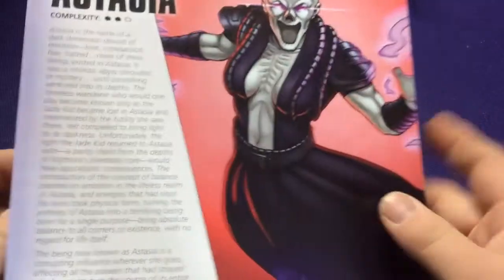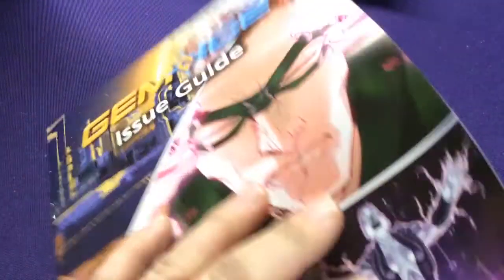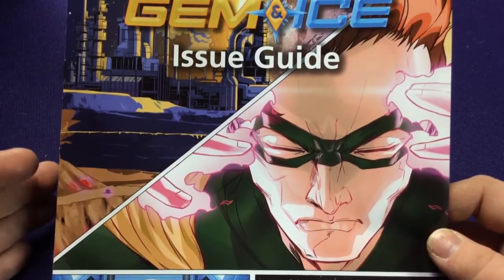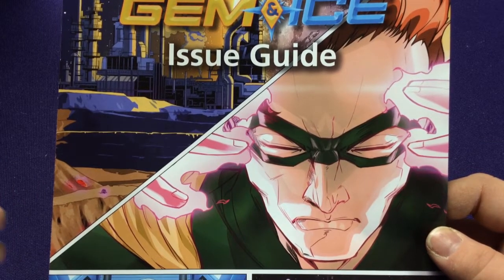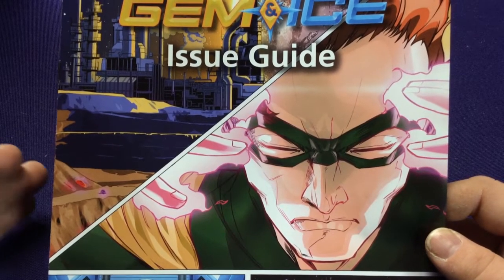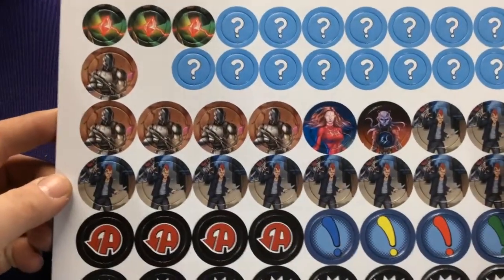We also have Ice, who's level 2, and Astra, our villain, who's level 2. If you're thinking about picking up this game first, this is probably not the one to start with. I'd recommend starting with either the base game or Judging Jury — the regular retail release — because they have easier villains and easier characters to understand until you learn how to play. Then you can pick this one up later, but if you jump in, the game's not that hard.